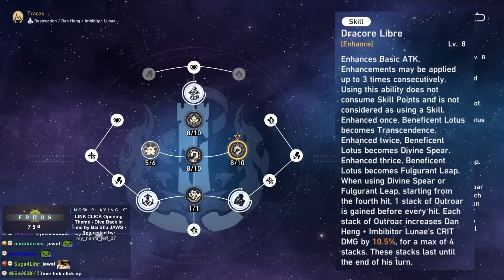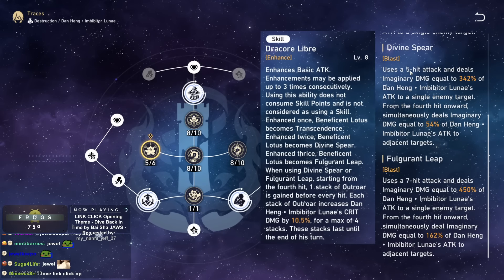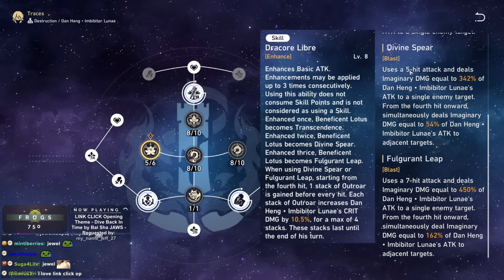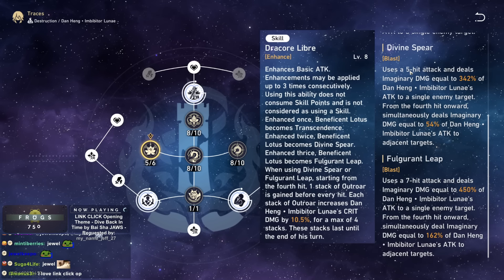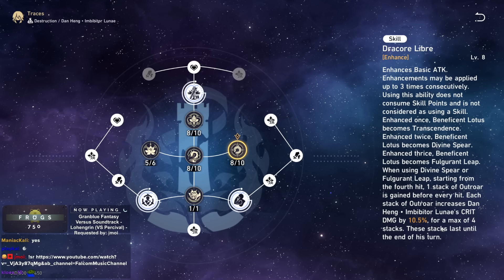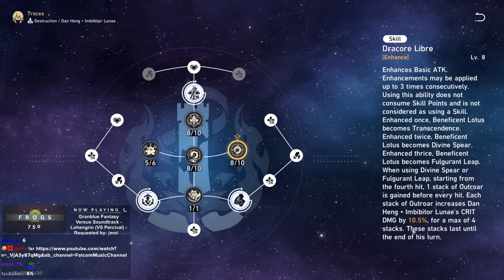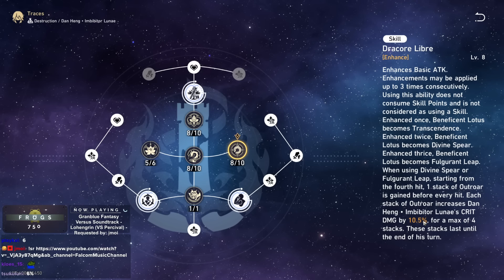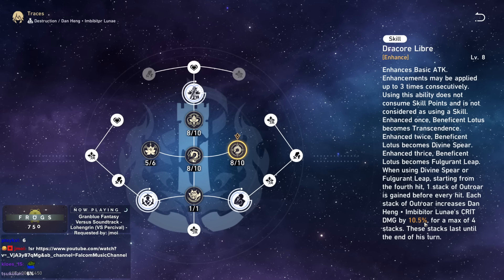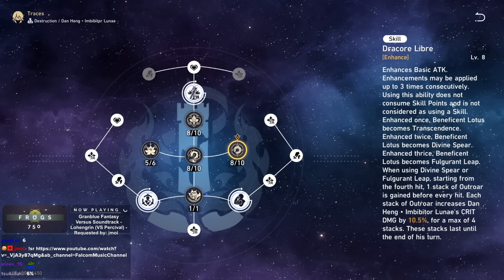From the fourth hit onwards, he gets additional crit damage on the attack. Level 2 and level 3 have 5-hit and 7-hit attacks. This extra crit damage scales with skill level — 6% at level 1, scaling to 10.5% crit damage at level 8. At a maximum of 4 stacks, if you have level 2 or level 3, you can get upwards of 42% crit damage bonus on his attack, which is quite nice.